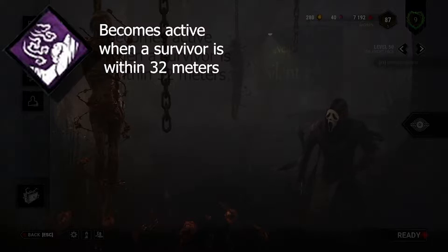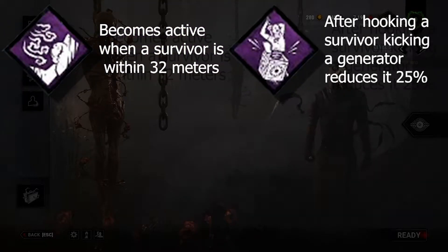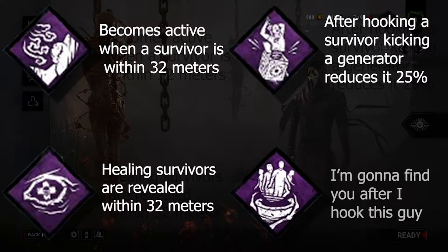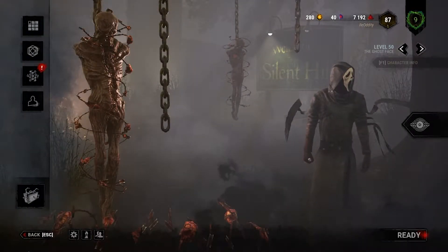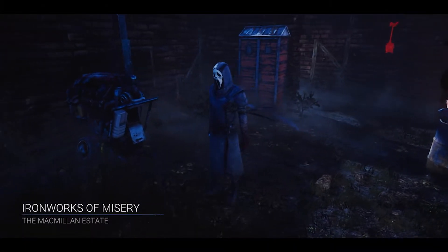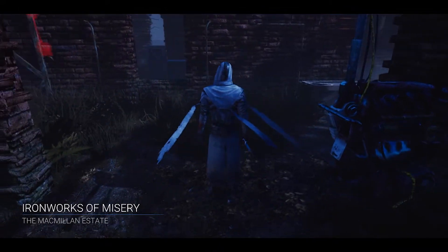For perks we're going to be using Whispers, which will light up in the bottom right corner when a survivor is within 32 meters; Pop Goes the Weasel, which will allow me to regress the next generator I kick by 25 percent after hooking a survivor; Nurse's Calling to catch any healing survivors within 32 meters; and of course Barbecue and Chili so we can see auras after hooking a survivor. Now let's go — Ironworks of Misery, not too bad.